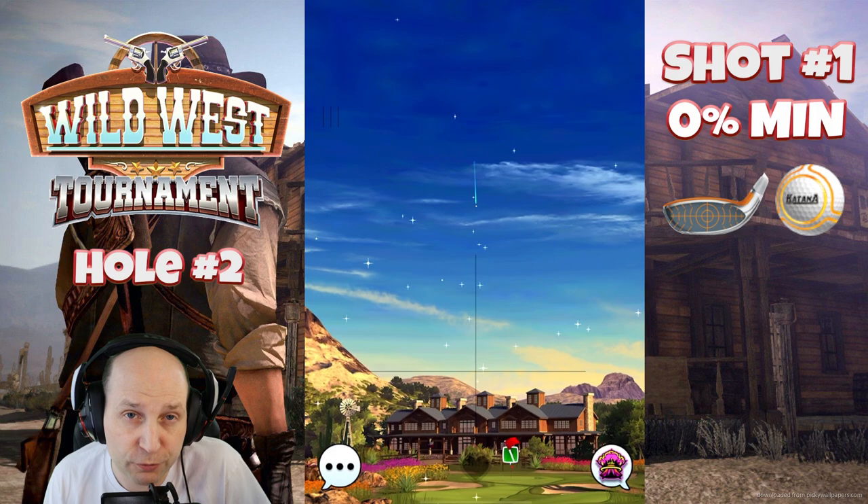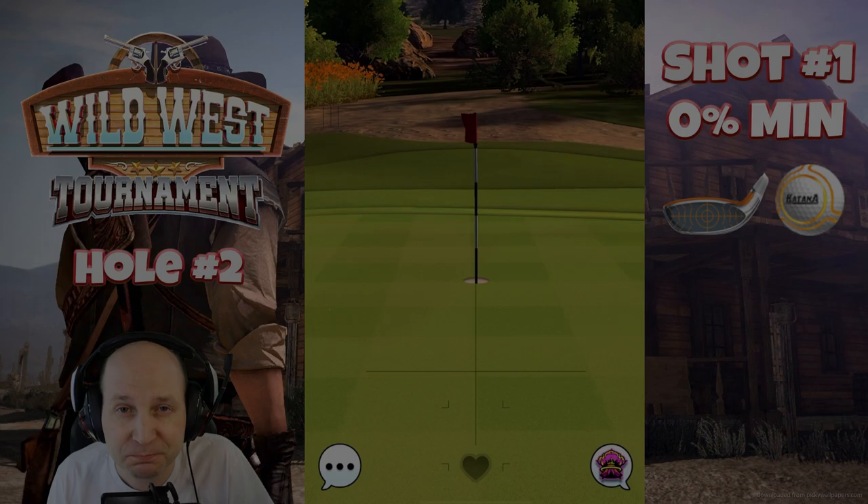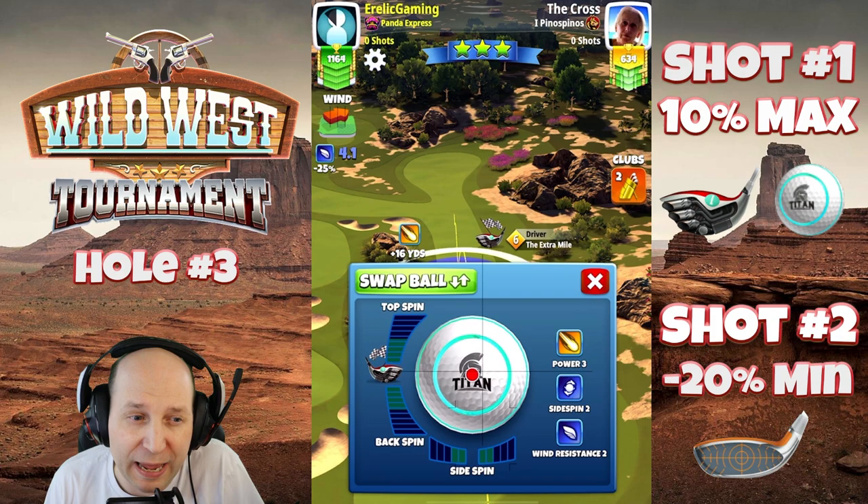If you go directly at the pin from the fairway, you might need a little more backspin and perhaps some left spin — a different shot, but a possibility. I think the rough bump is going to be the way most players are going to go. Looking fine — see you on hole number three.